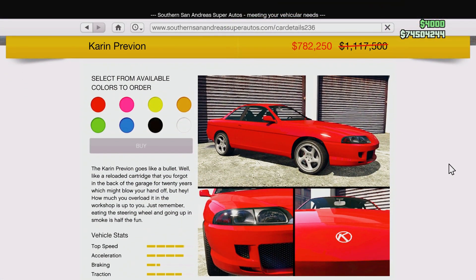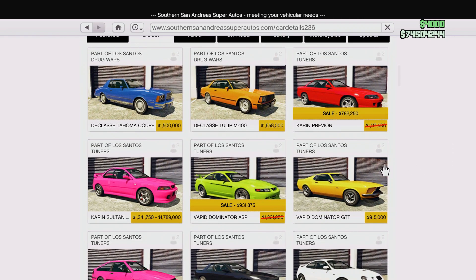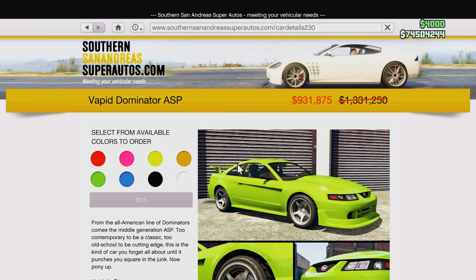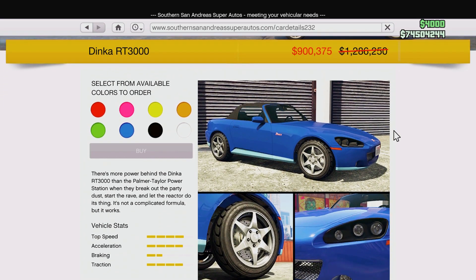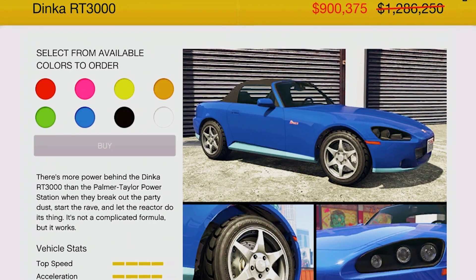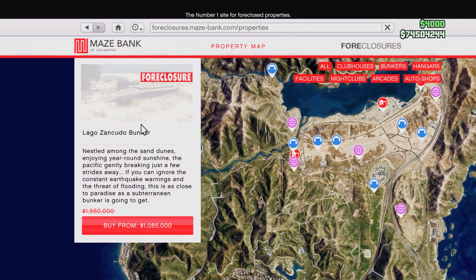Moving on to the sales of the week — we have the Karen Previon at 30% off, along with the Vapid Dominator ASP also at 30% off. Last but not least on Southern San Andreas Super Autos we have the Dinka RT3000. All three of these vehicles are 30% off this week.